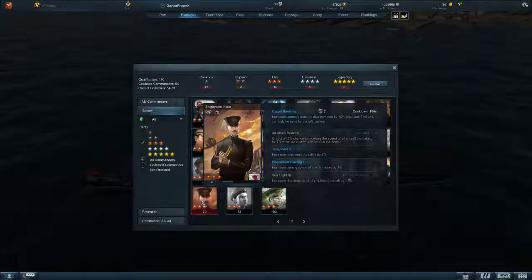You have Shigeyoshi Inoue. He has Carpet Bombing, which is that Dive Bomber ability. Then you have Air Attack Warning. And then you have Toughness - we pretty much figured out that's just ship durability, not your planes, which is kind of frustrating. Down Thrust Training 2 increases the aiming speed of Dive Bombers by 3% - you couple that with a couple others and you'll see it jump up to 5-6% if you go with the Dive Bomber Captains. And then increases damage dealt by 10% after use.